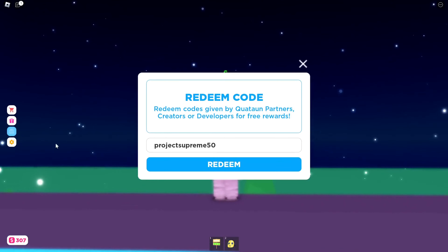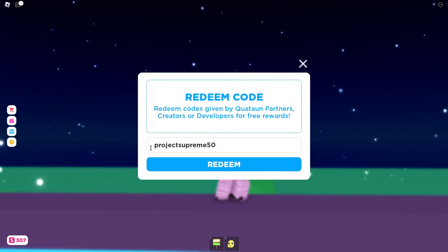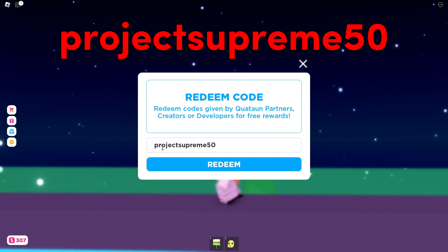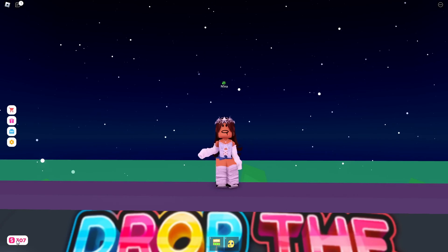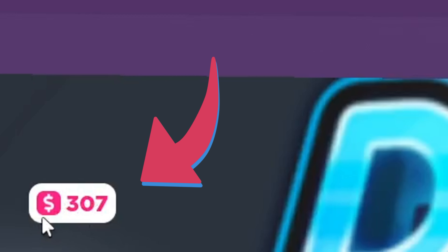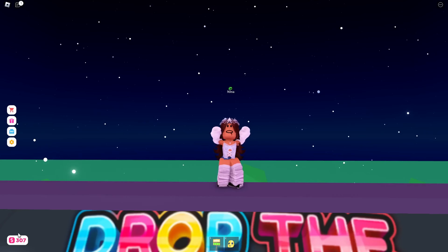You want to click here where it says redeem. The first code that you want to put in is Project Supreme 50. This code gives you 50 gift bucks. If you don't know what gift bucks is, gift bucks is this thing at the bottom where whenever you get donated or donate you can get gift bucks, which you can save up and spend on stands.